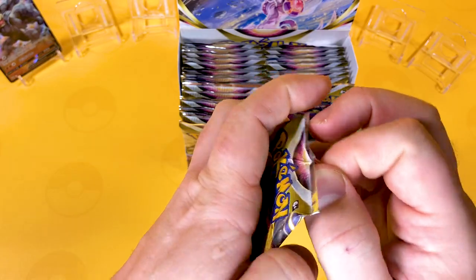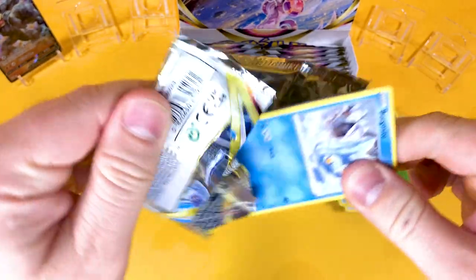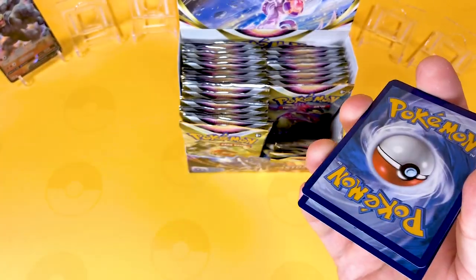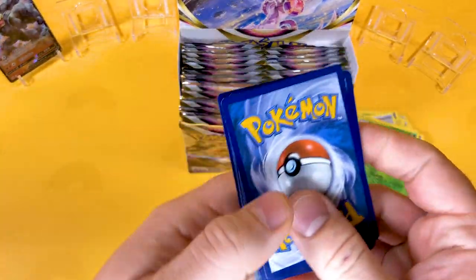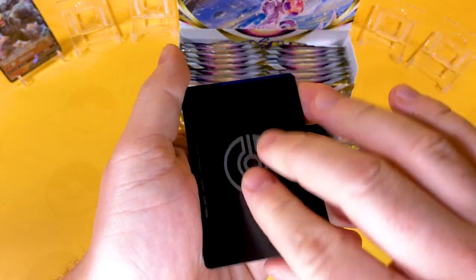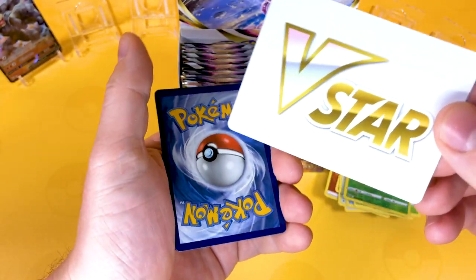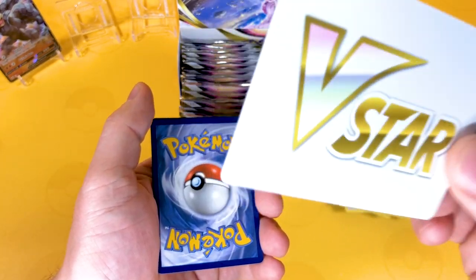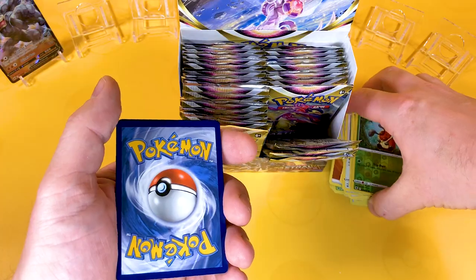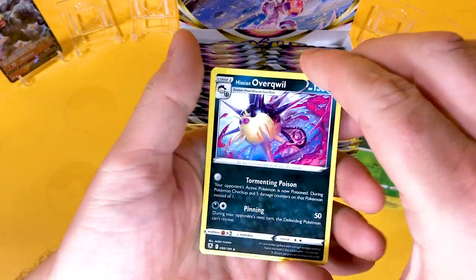So far, Astral Radiance has been very generous to us. We've opened quite a few items and have got generally quite a lot of good cards. By the way, if you do find one of these, don't panic — the V-Star card is generally just a marker for when you play the V-Star. So it's still pretty cool. We've got a black reverse code card.